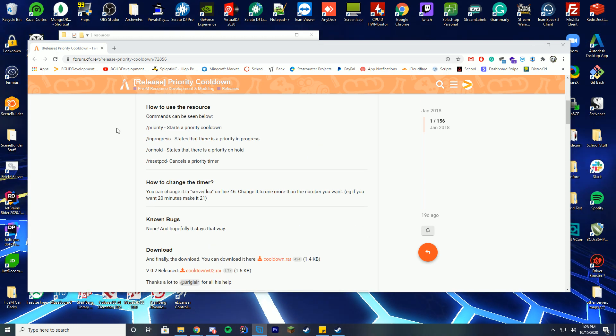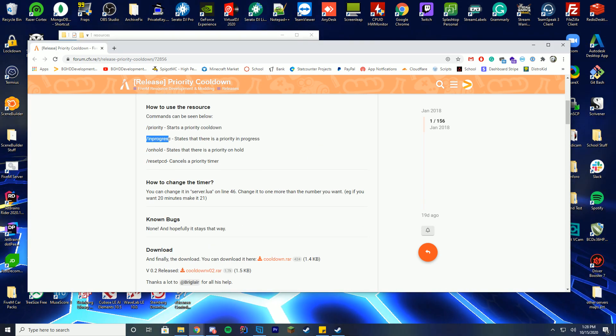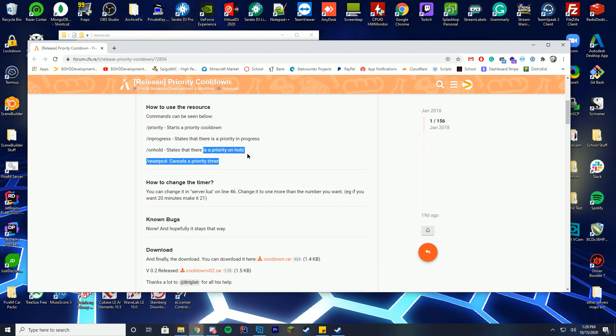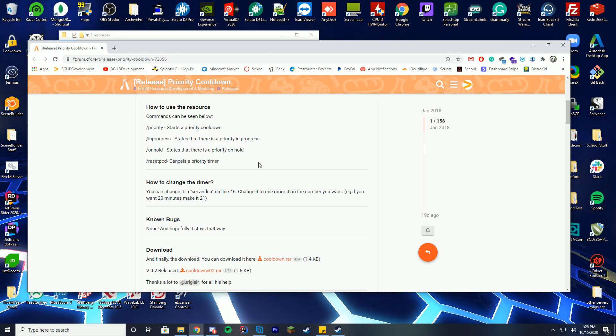Pretty much how you use this is you do slash priority to start the cooldown. You can do in progress to see if there's a priority in cooldown. On hold states whether there's a priority on hold, or reset priority which cancels the timer.